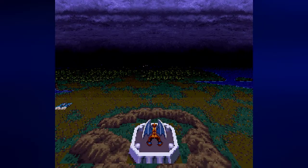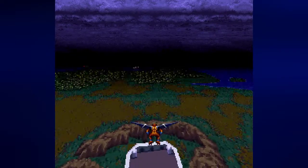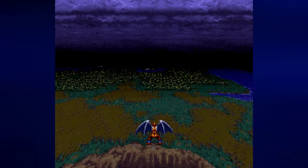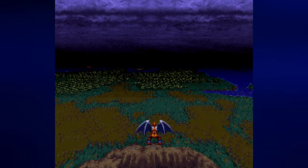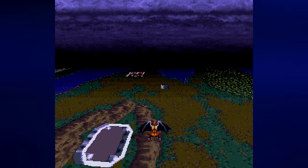Flying around on the overworld map — because this is where we are now — left and right lets you rotate, up lets you move forward. You cannot move backwards. This isn't like the Wind Walker or the Space Capsule from Secret of Evermore. You can only move to the side and forward, and that's it.